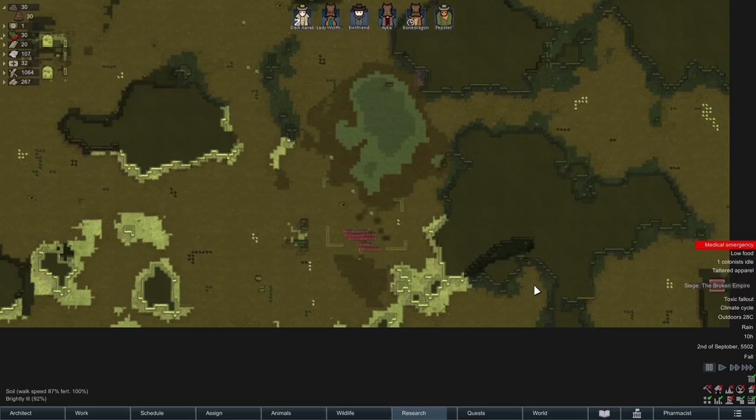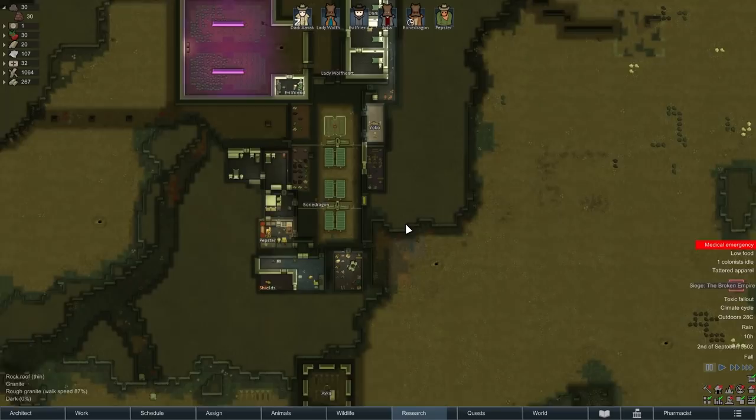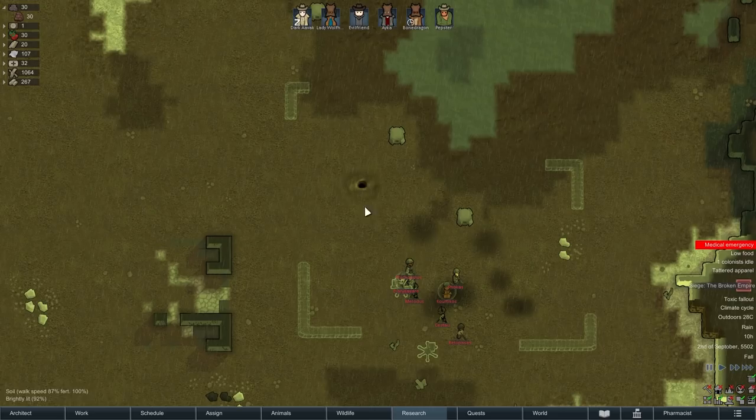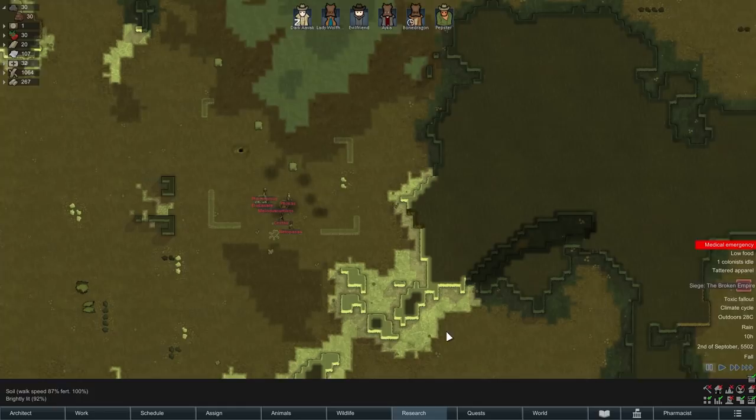Greetings everyone and welcome back to RimWorld and to Noble's Rest where we are being besieged by the Broken Empire. I've had a bit of time since the last episode to properly review the situation. There are a few things we can already see — where they're going to build their defenses, leaving a fairly large area to the north exposed, and the south is much more heavily defended than it realistically needs to be.